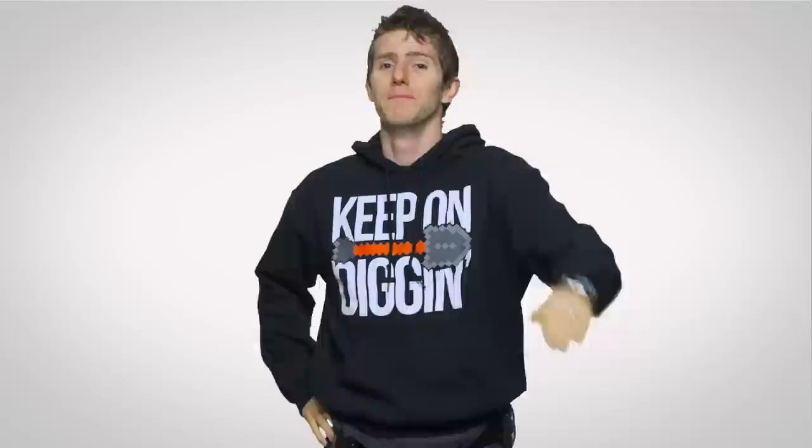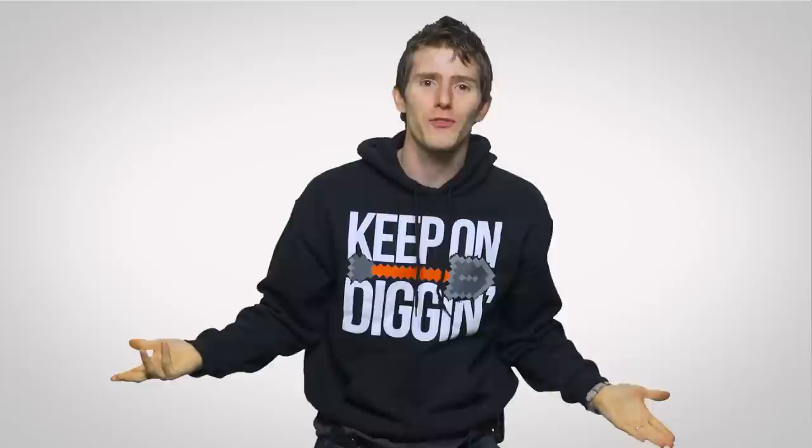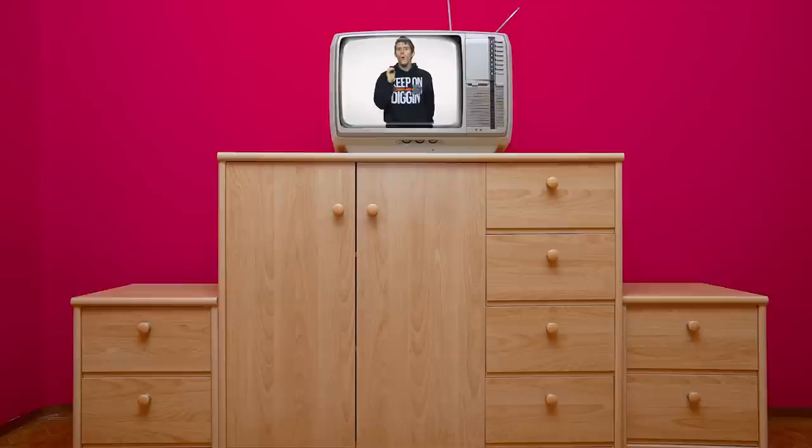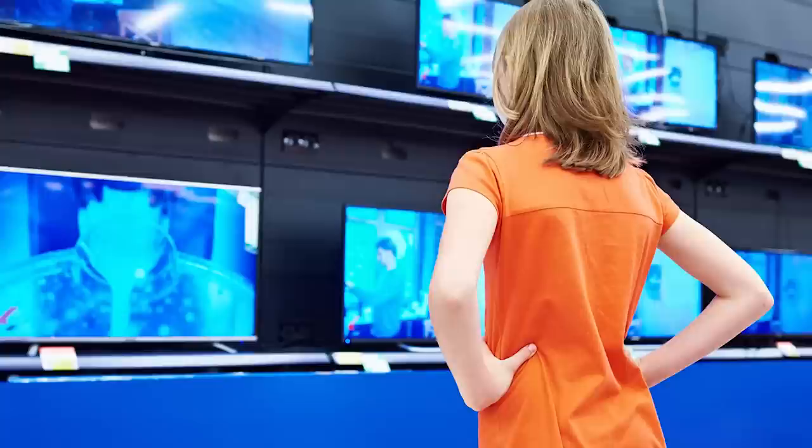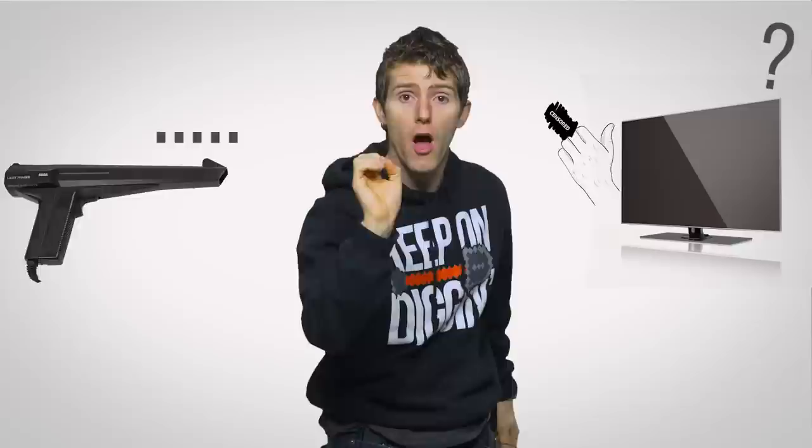Sometimes as technology moves forward, stuff gets relegated to history's dustbin simply because it was designed to work with something older — which is exactly what happened to light guns. Old CRT screens had much lower display lag than modern LCDs. When LCDs started to dominate the market, they offered crisp images and low power consumption, not to mention being lighter and thinner, but they've never been as quick as tube monitors due to fundamental differences in how they work. Light guns don't work with modern screens because their display lag is just too high, so they can't draw those white targets or change the brightness quickly enough for the gun to register it.